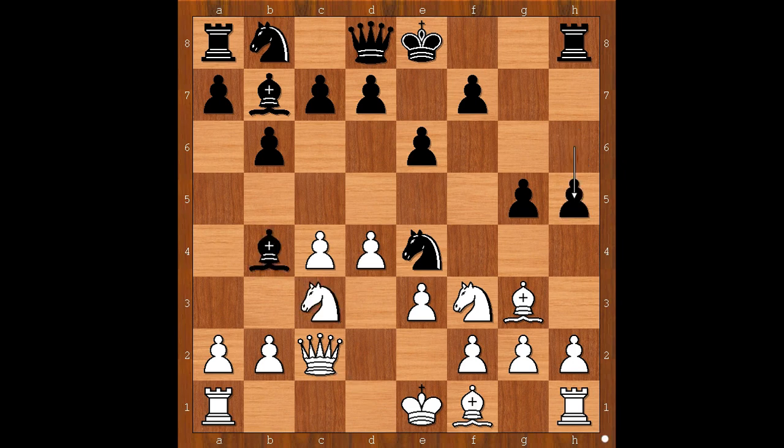But we have h5. Gilda played h4, preventing h4 by Black. g4, Ng5.